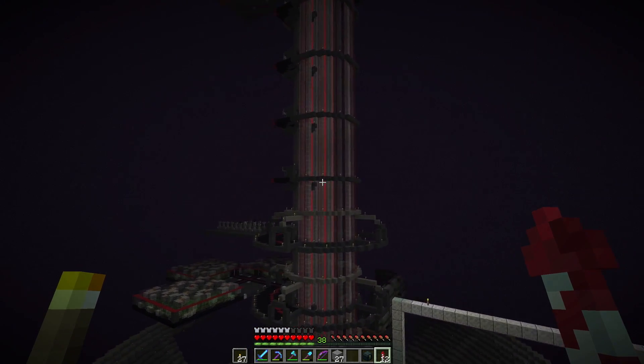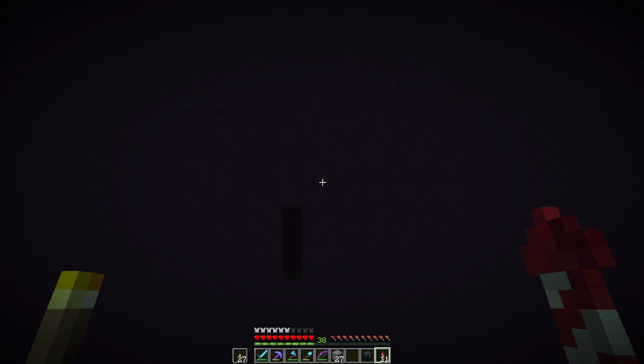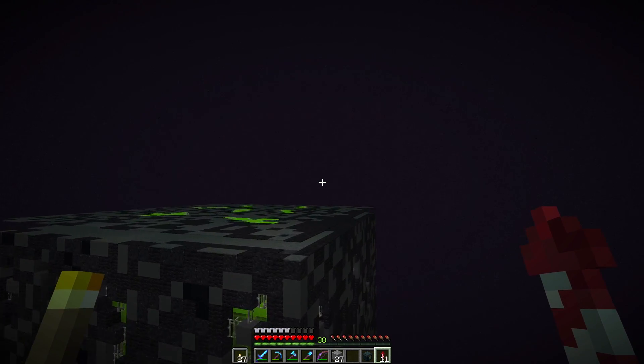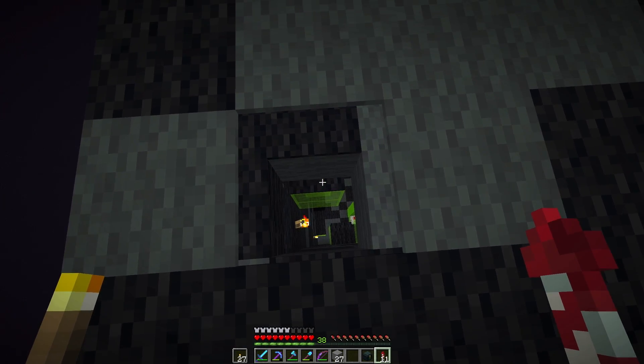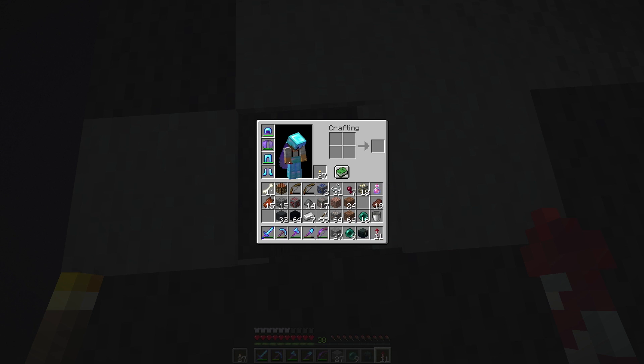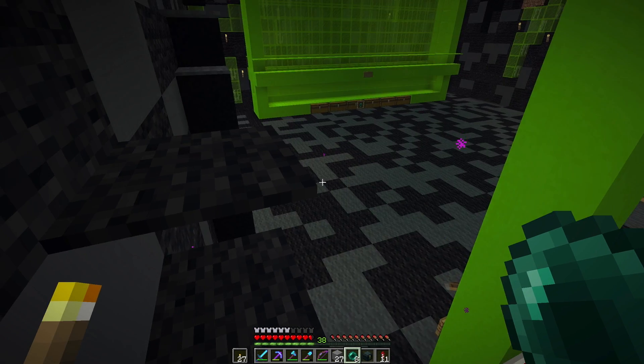We're flying back to the Death Star and we're going to bypass it and go over to the Borg Cube because we have some repairs to make. A little while ago we flew a flying machine into here to get an elytra back and we damaged it and haven't fixed it yet. So let's get that fixed — doing some odd jobs.